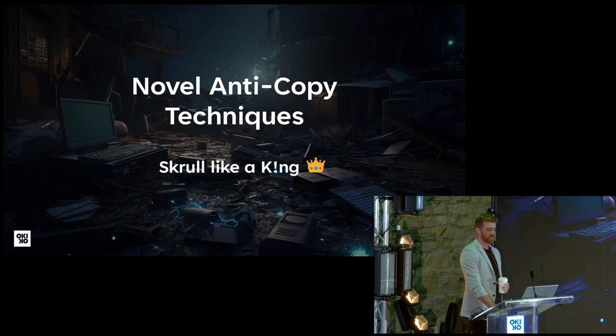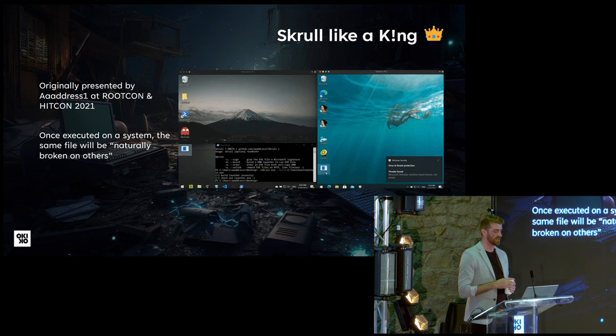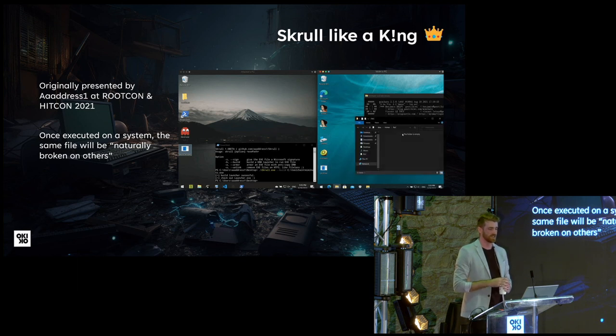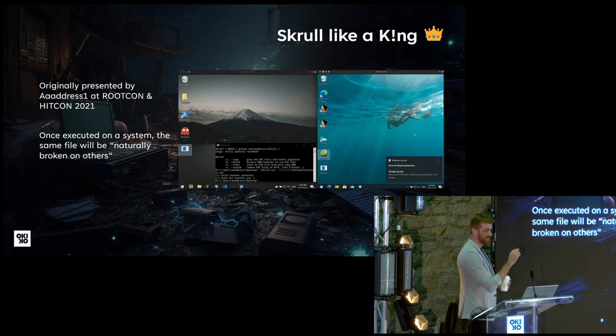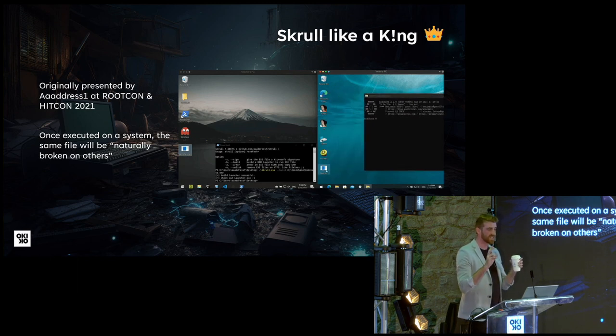Here's the first novel anti-copy technique, which is 'Screw Like a King.' I didn't develop this — it was created by address one and was presented at Woodcon and IDCon in 2021. There's a QR code at the bottom right, and at the end you can go to my GitHub and find the repos. This proof of concept was published in 2021 — in the GIF you can see that at the right, he's executing the file one time, then moving the file to a second system, and on the second system it doesn't work anymore. As he was saying, it's naturally broken.